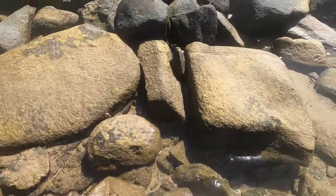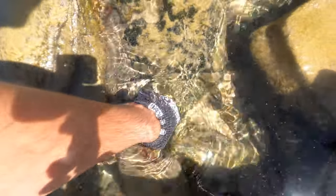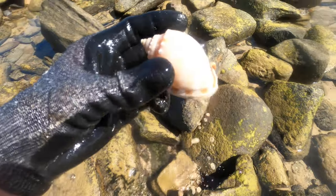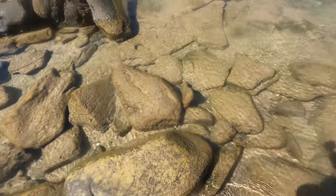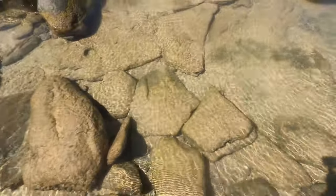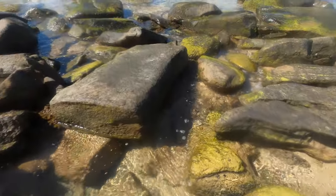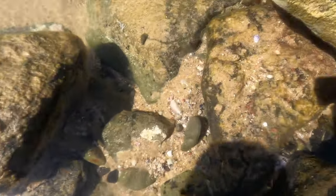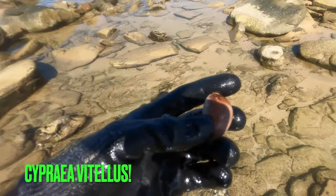Cowrie down there — looks like a common cowrie though, so I'll leave it. We've got another bonnet shell down here, looks good too. Nice, beautiful actually. Loving it man. My bag's just about full — well it's got a bit of space for like five more bonnets worth of shells. Just keep searching. Got a bunch of goodies in there. I was just walking back and I found a deer cowrie — check that out. Awesome.